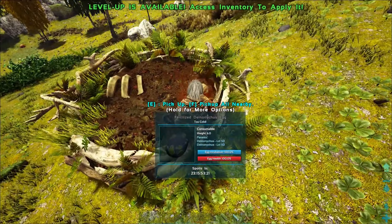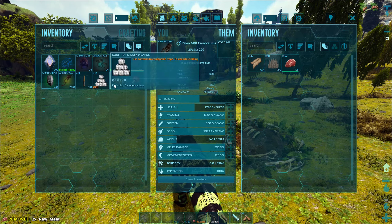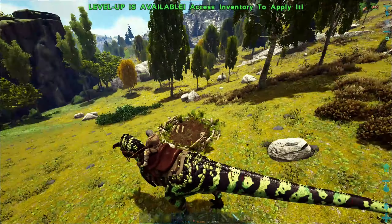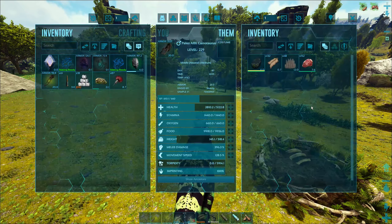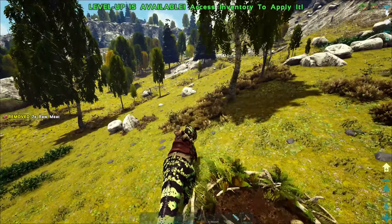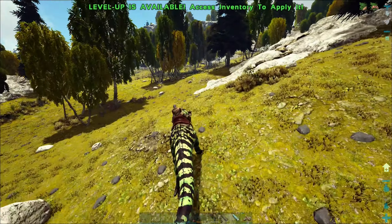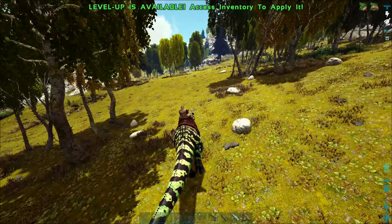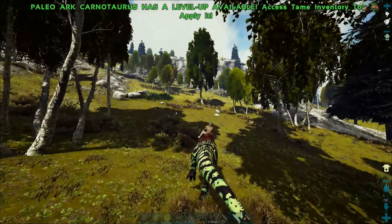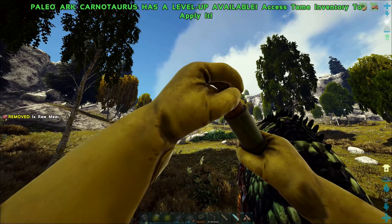Let's grab this and have a quick look at its level. I do need another one of these because I've got two males - I need a female. This one is level 50 so it's not great. I only want them for the Deinonychus eggs so I can make extraordinary kibble, that's really the only reason. All I need is a low-level female to go with the male I already have, then I can breed them to farm eggs for kibble.